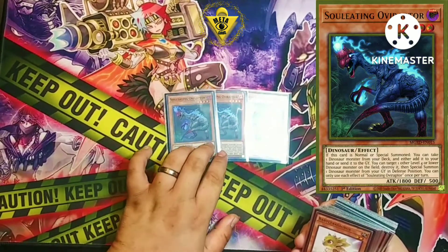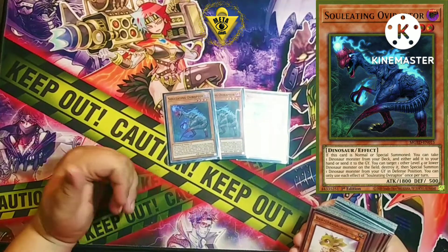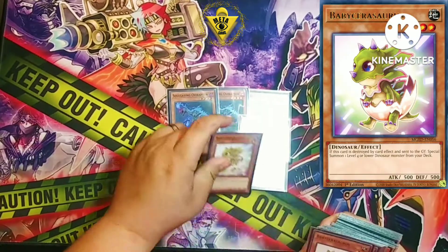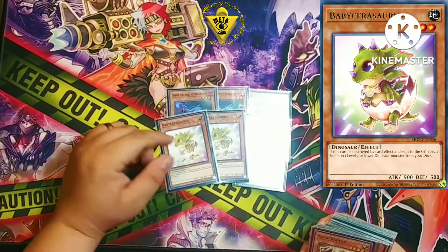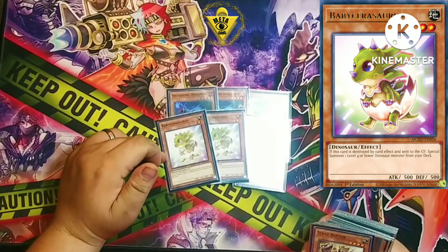We're going in with three copies of Oviraptor — everyone should know what Oviraptor does by now. Dinos has been out for years. It's your play starter, the best normal summon in the deck. You just search or pitch anything you want. Following up with three copies of Babysaurus, the extender of the deck.